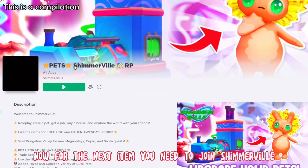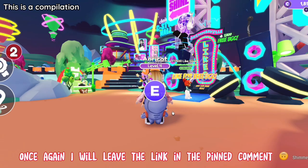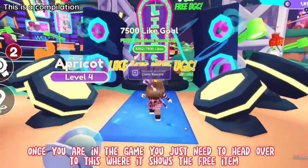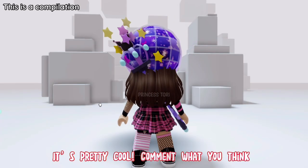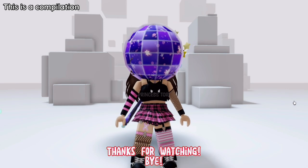Now for the next item you need to join Shimmerville. I will leave the link in the pinned comment. Once you are in the game you just need to head over to where it shows the free item. Now just claim the item — it's that easy. This is how the item looks. It's pretty cool. Comment what you think. Thanks for watching. Bye.